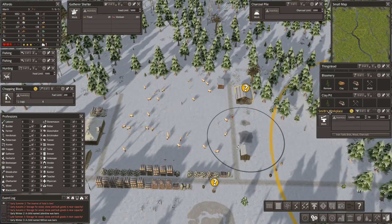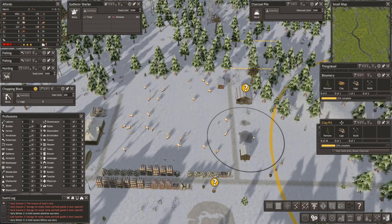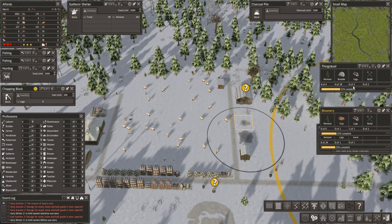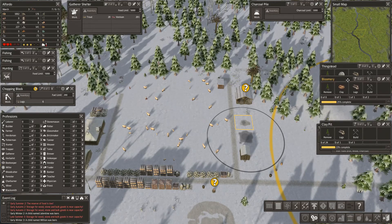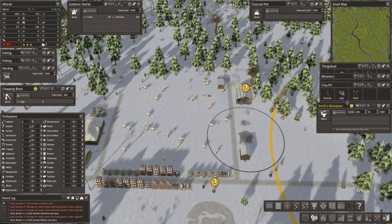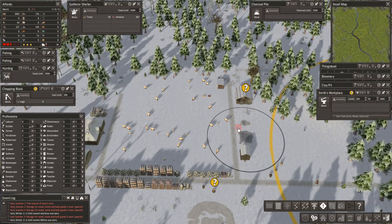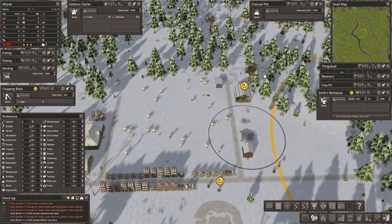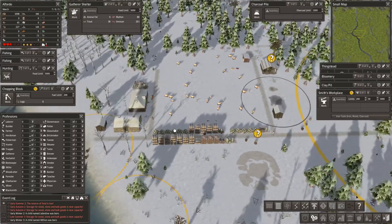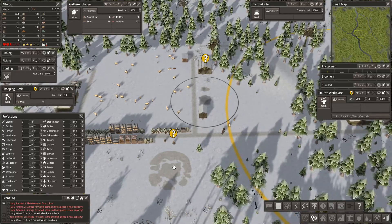The smith's workplace is done. The clay pit is a removal job - that's remove. The thingstead - they've put some of the boulders in. Bloomery, clay pit, smith's workplace - I need the charcoal. If I'm right, this is just a build and I have a builder. I wonder what else he's doing - where is my builder?